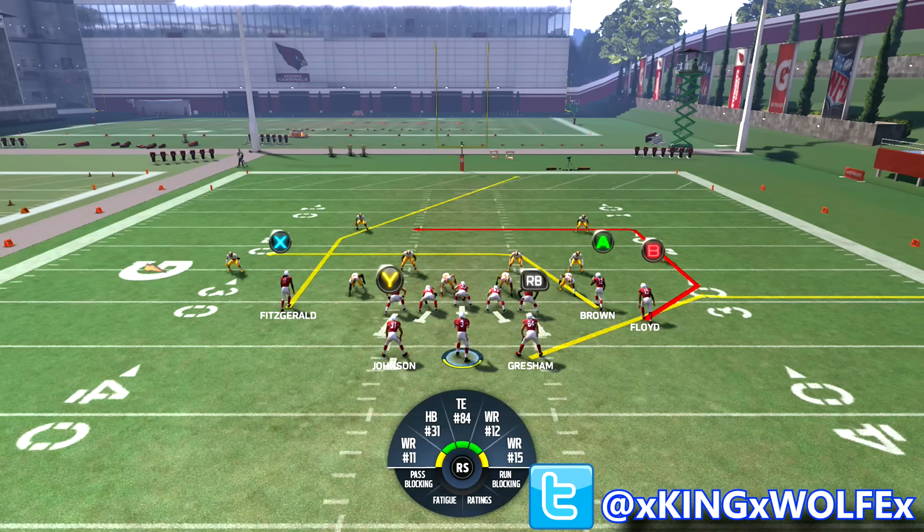I look at my check downs first because my check downs give away the plays that I'm running — meaning the defense is coming at me. So when I snap the ball, I'm looking for my check down at the beginning of the play. If he's covered, then that means someone in the middle of the field is going to be open.